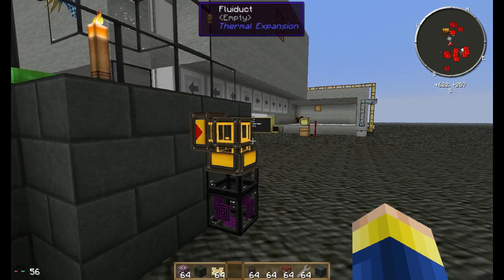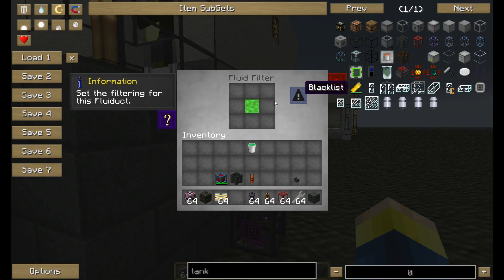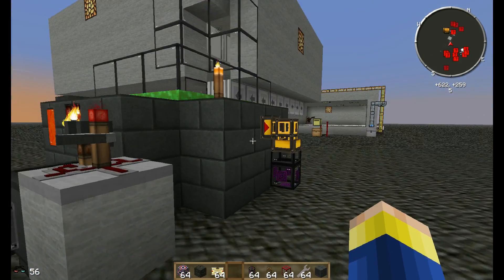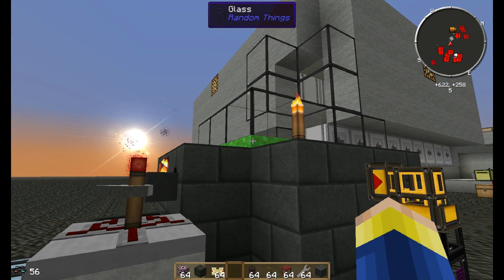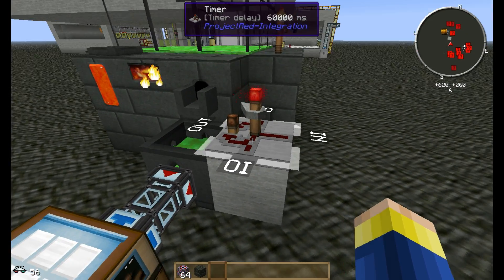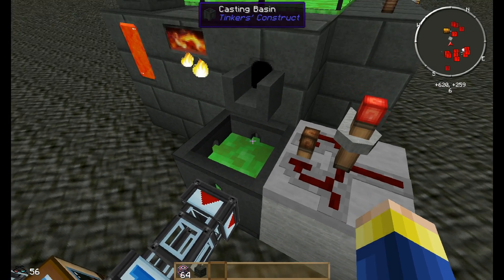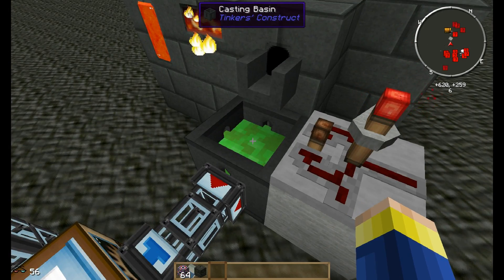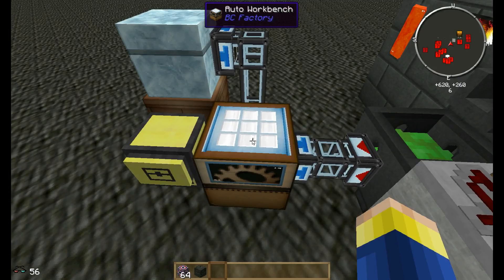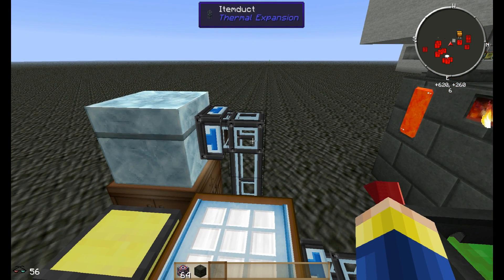So I created this little automated system for getting rid of unwanted fluids. That's a drain, and we have a fluid duct which has emerald blacklisted, and a void pipe. So that would pretty much pump out everything which we don't want. And what this does normally is there's a timer set for one minute, which is exactly the time needed for this basin to fill up and this item duct to pull out the emerald block. So it puts it into this output branch, and then the cool stuff happens.